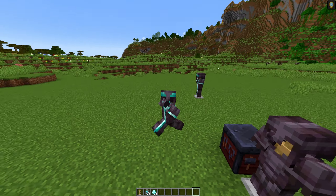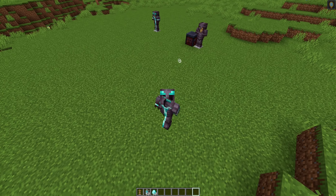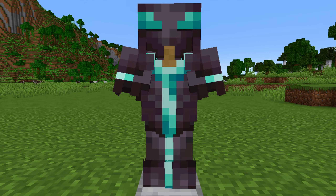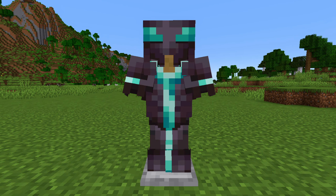So yeah, you can imagine that all of the different trims are linked to their own different status effects. And here they all are now: the sentry armor trim gives you resistance, and the vex armor trim, as we just saw, gives you invisibility.